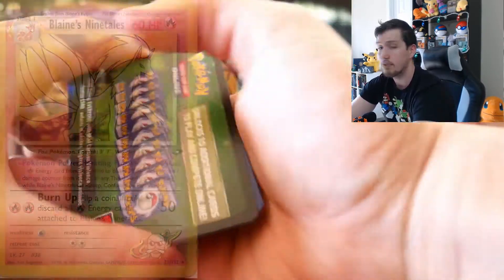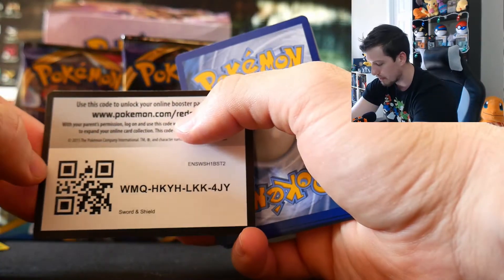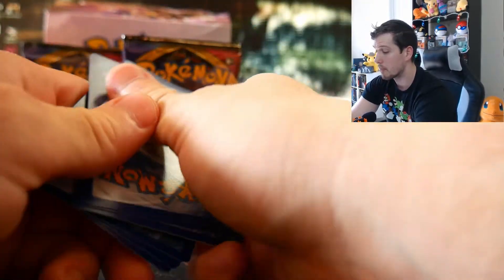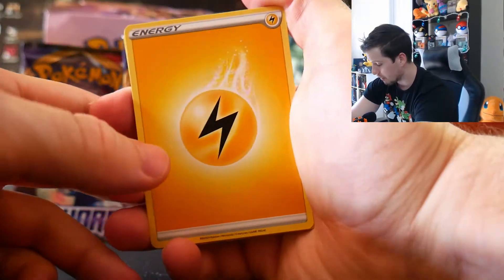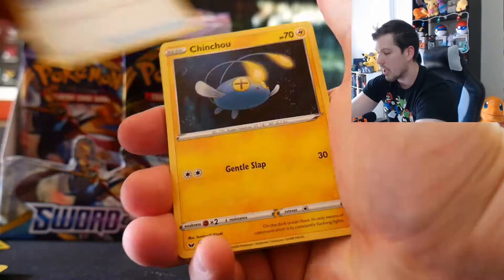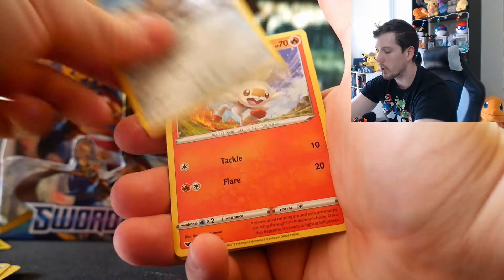I remember being a little kid at Food Lion when my mom let me get a pack of Pokemon cards. I picked one out and it had a holographic Ninetales in it — and that memory just got triggered by this Ninetales card. What a neat little memory.